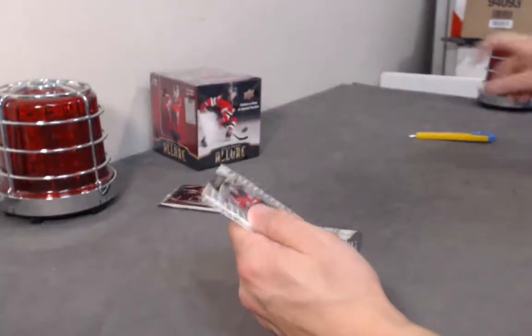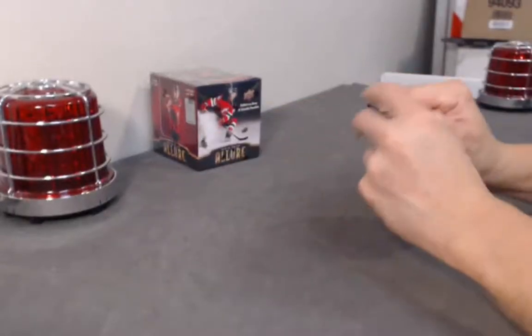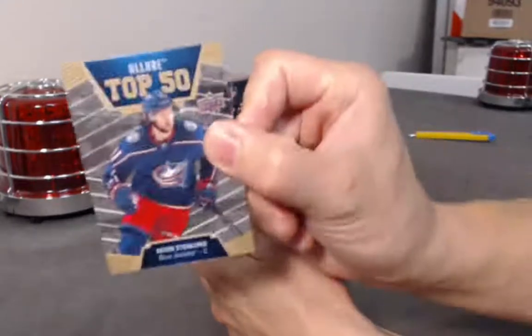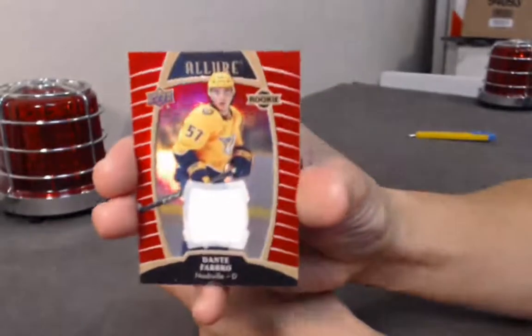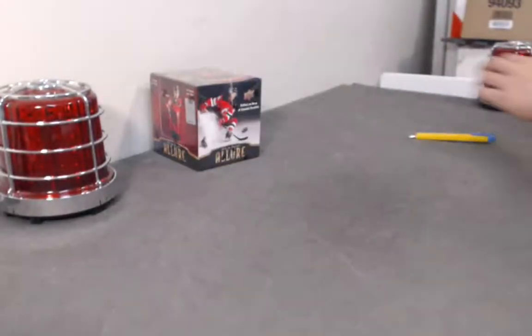Fabro white rainbow. Jack Hughes base rookie. Got a jersey in here — Stenland top 50. Dante Fabro rookie jersey. Sandin and Senshi base rookie.